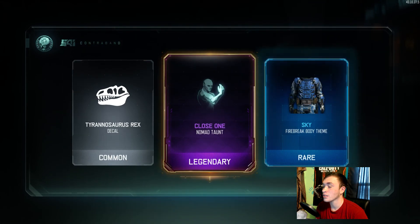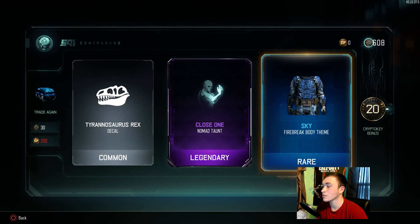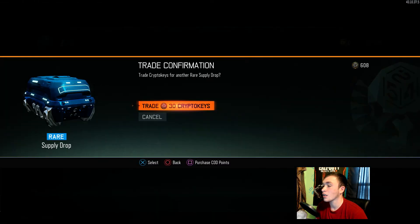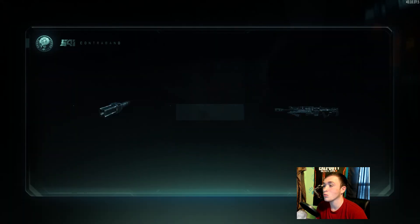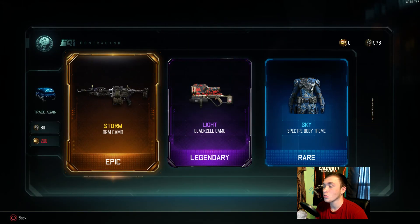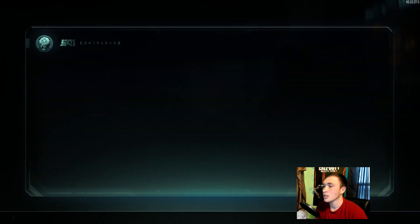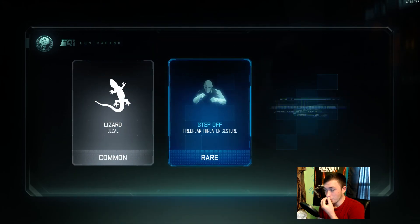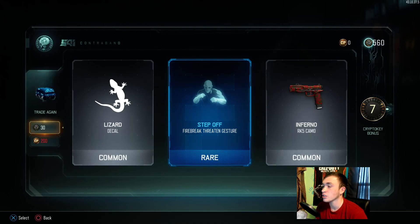We got Nomad's Close One and Sky for Firebreak — that's one of my favorite specialists. I love using the Purifier, it's just so fun to run into spawns and kill everyone with it. But I probably won't use these unless we also get the head piece. We got Storm camo for the BRM — would've been nice when I was going for gold, but it never gives it to us beforehand.